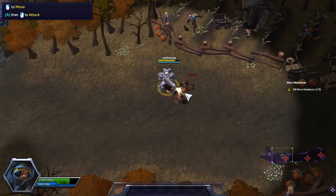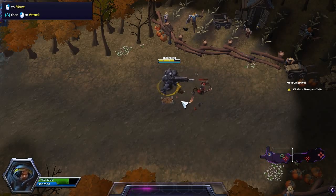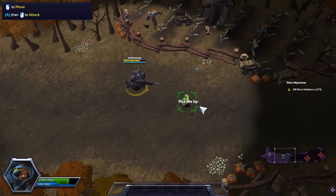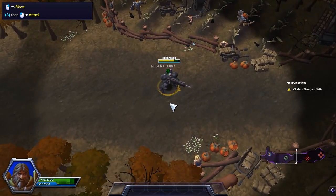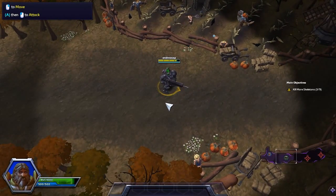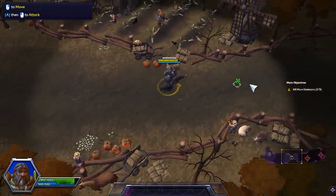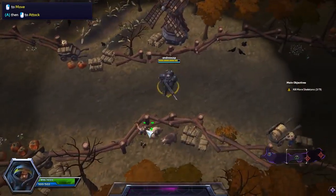Let's just wait until our guy kills them. I already lost some health... Some kind of glowing orb just burst out of that thing - a regeneration globe. Move to it and it will regenerate health and mana for both you and nearby allies.